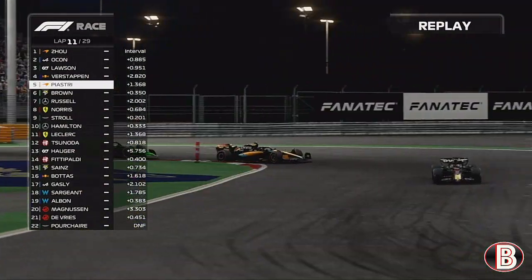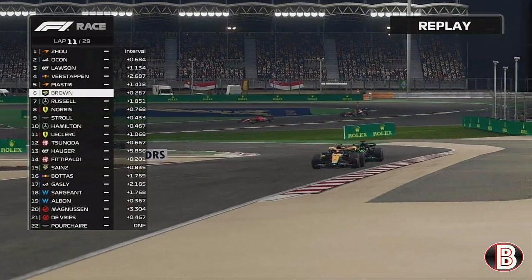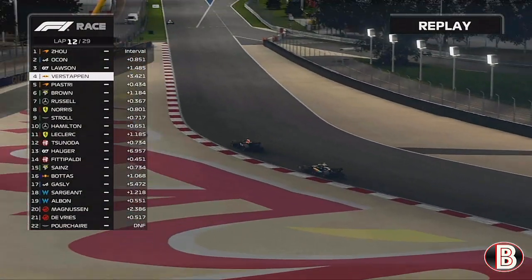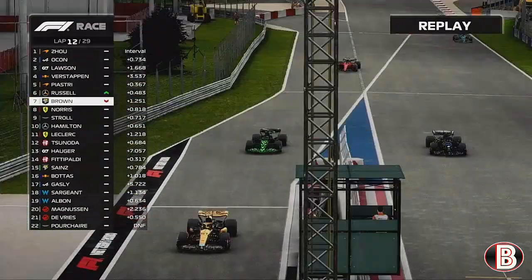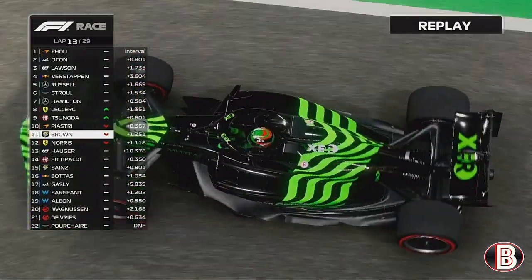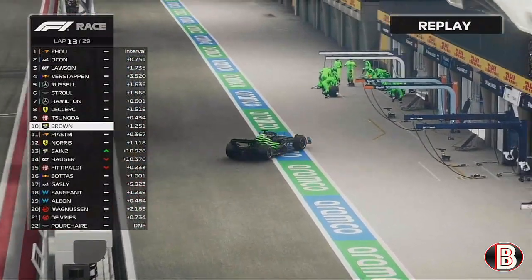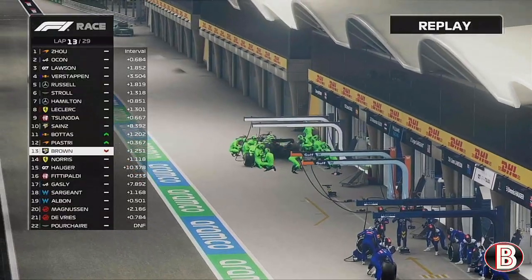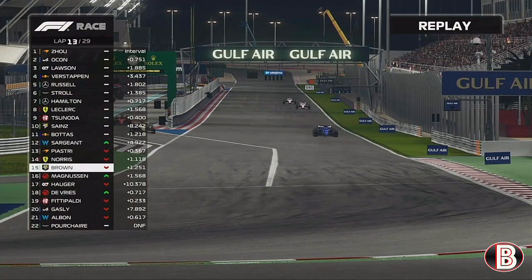We get overtaken by Oscar Piastri, who has absolutely done us. Lando fell back massively and so did George — the air tyres really dropped off. Piastri got past us and flew away, right on the back of Max Verstappen. As we come into the pits at the end of lap 12, we follow Piastri in — but we've got a penalty. We've been speeding in the pit lane. That's completely ruined our race — a stupid, stupid mistake. We've also lost out to Lando Norris in the pit lane.